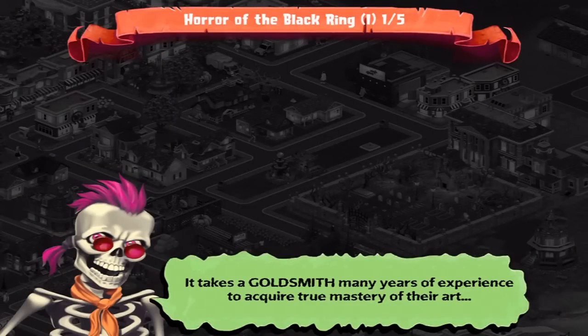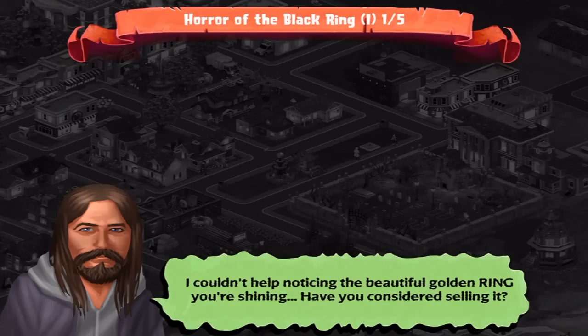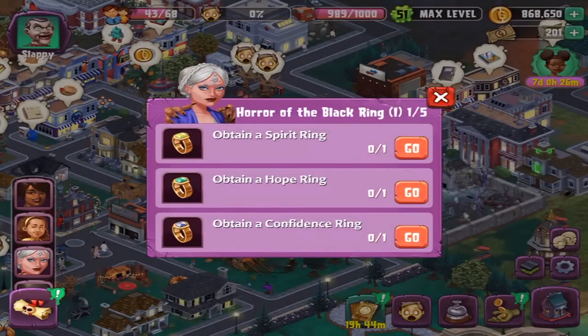It takes a goldsmith of many years of experience to acquire a true mastery of their art. Even then, only a few have the skill to imbue genuine pieces with extraordinary powers. Here's your money, Mr. Smith — as always, it is a pleasure doing business with you. I couldn't help but noticing the beautiful golden ring you're wearing; have you ever considered selling it? I'd never sell this thing — it was made by my father a long time ago, even before I was born. This piece was his most important work and has tremendous meaning for me. Obtaining the spirit ring, hope ring, confidence ring — the goldsmith is still going to take 12 hours to uncover, and then eventually we can craft these things.